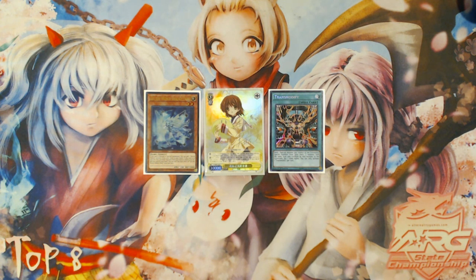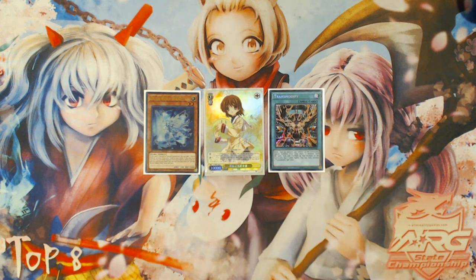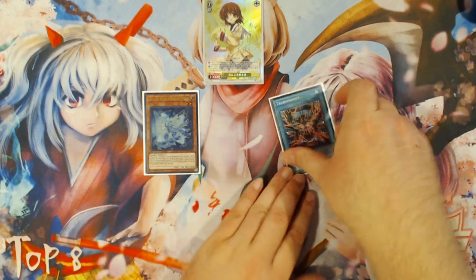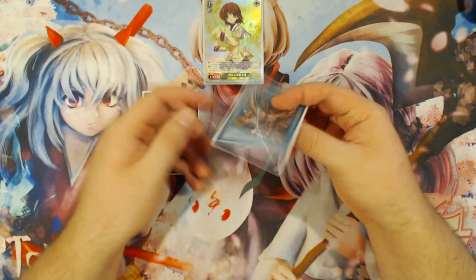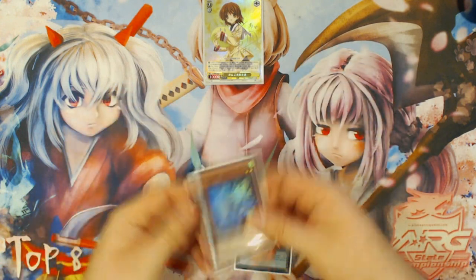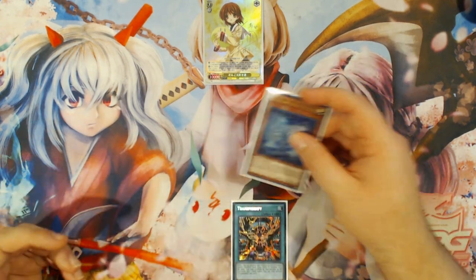I've been having people contact me about this combo specifically, asking if there's any way to still draw three cards with these cards and if Transmodify is still worth running. I believe yes — you should definitely still be running Transmodify, because it gives you better access into Venus, which is such an amazing combo enabler for this deck. While it is a high-risk card and a key target to get Ash Blossomed, it's still perfectly fine to run because it's a high-risk, high-reward type card. It turns hands where your Normal Summoning Li is your first action into hands that are really good, and only Transmodify and Brilliant Fusion really do that.